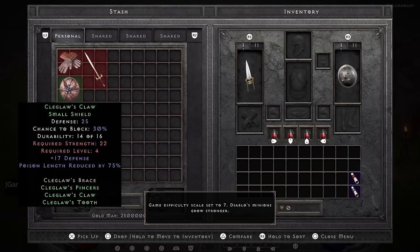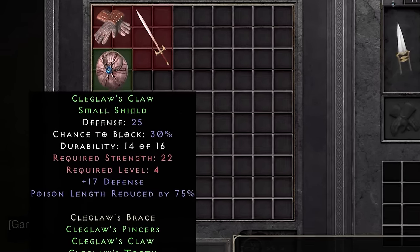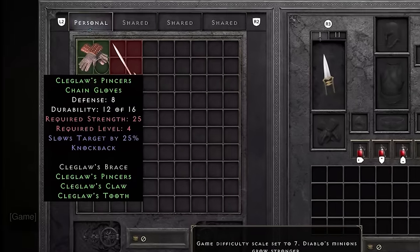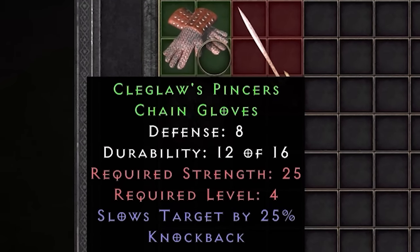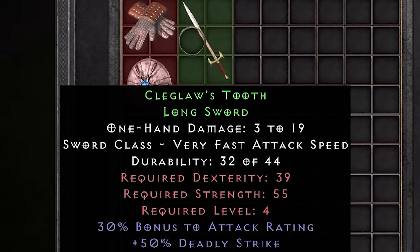I create an assassin and give myself the set. First things first, what does it take to equip the set? The shield requires level 4 and 22 strength. The gloves require level 4 and 25 strength. The sword requires level 4, just like the others, and 39 dex and 55 strength.